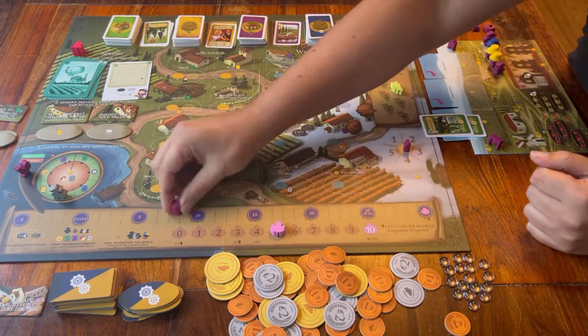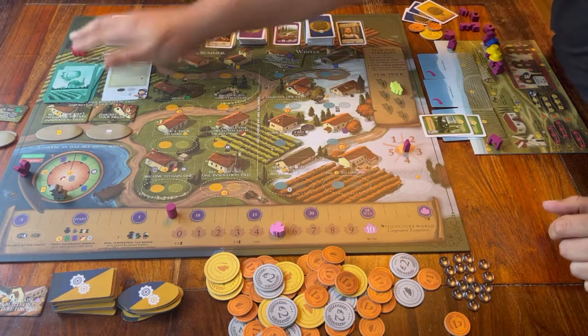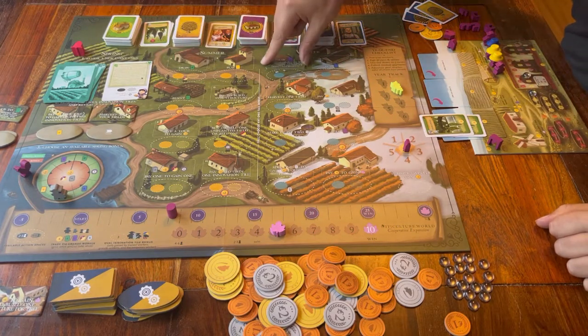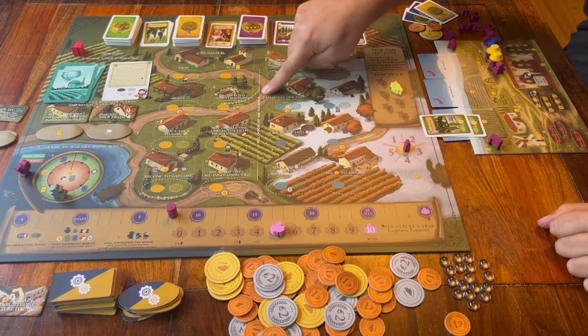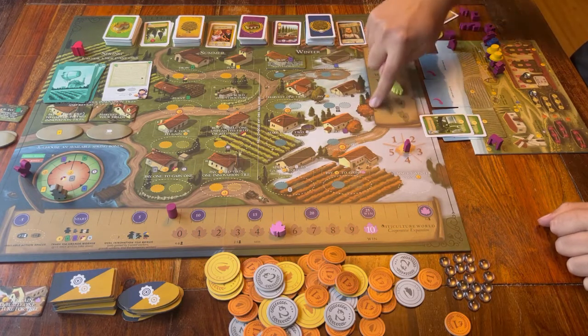What is a round? That's quite easy because that's basically the game board itself going from left to right. First you do spring, then comes summer, after that fall, then comes winter, and you wrap it up with the year end part.